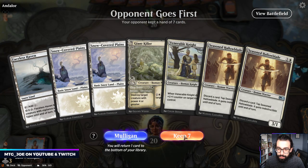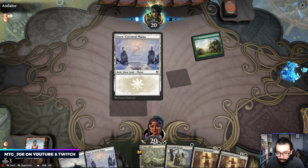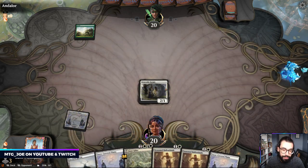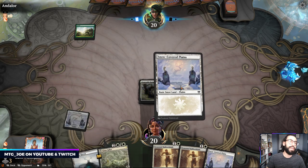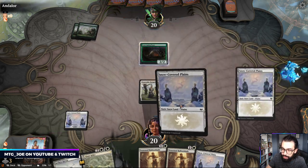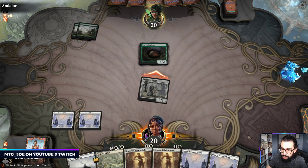We don't have an Anthem quite yet, but going Knight into Hallow Blade is good, and then we have a removal spell and Giant Killer. You generally don't want to see more than four lands, so hopefully we don't flood out here. The downside to this versus like a Boros list is we don't have Scalds.